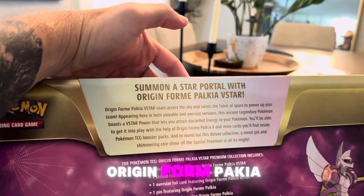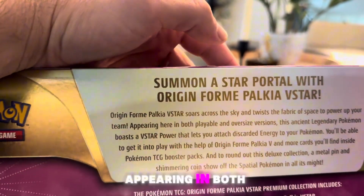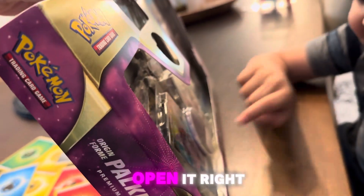Origin Form Palkia V Star soars across the sky and twists the fabric of space to power up your team, appearing in both — blah blah blah. We don't want to read that, do we? We just want to open it, right?